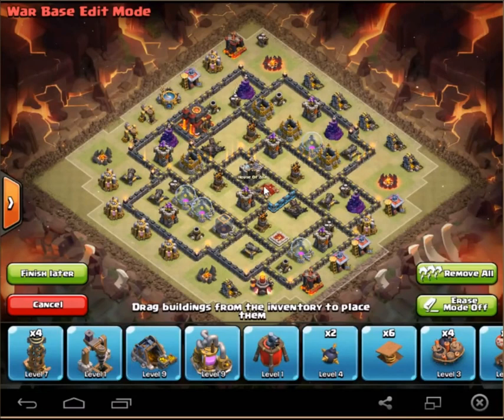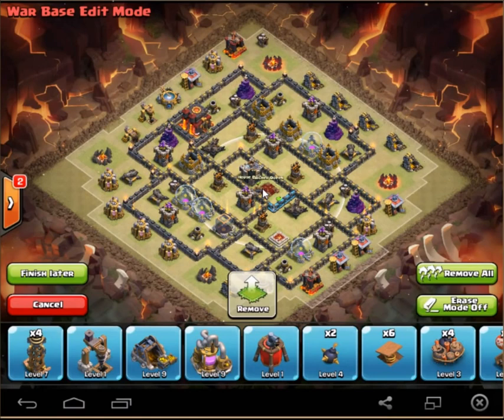The Queen. This is something I feel more people don't know about, so I'll go into a little more depth. You want to protect your Queen because she's the most important defense to protect against hog attacks, shattered loon attacks, and all those things. They'll always need to take out the Queen first, so you want to make her very hard to get to.